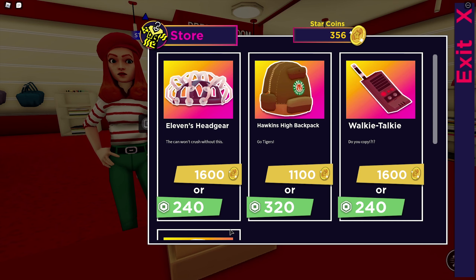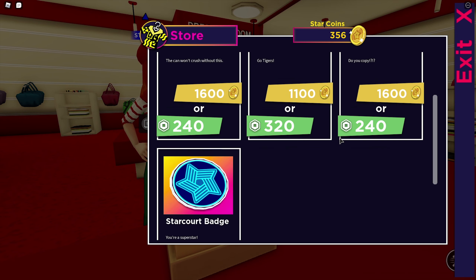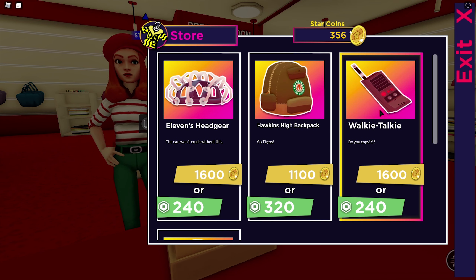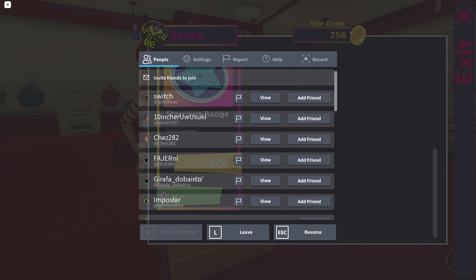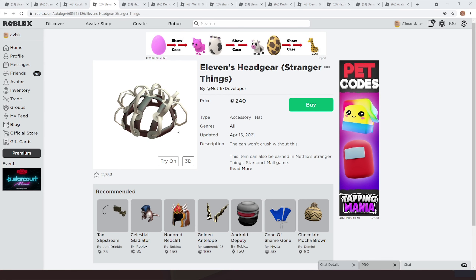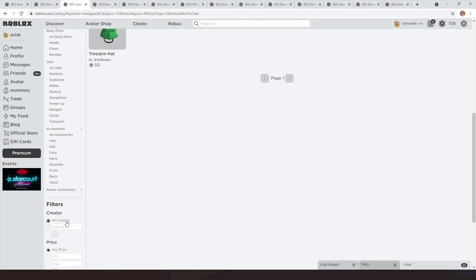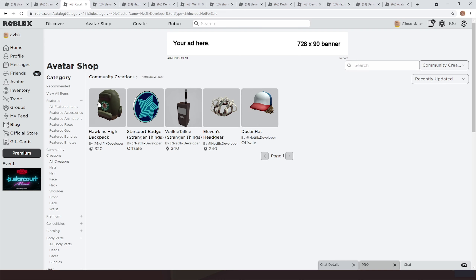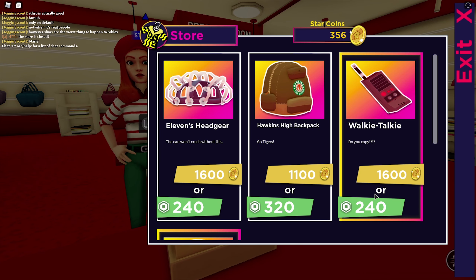I've now actually played all of the games and we finally unlocked the store, which is quite fun — that's what you have to do to unlock it. You have to play all of the different games. Now we can see the prices. Wait, are these the same items that we already had before? I think we already had the walkie-talkie and the headgear — I think those were the UGC items. Yeah, those are actually the UGC items. If we go to the creator itself — Netflix developer — we can find all of these items. So all you pretty much have to do is get the coins and buy the items, or you can just buy them on the Roblox UGC catalog.